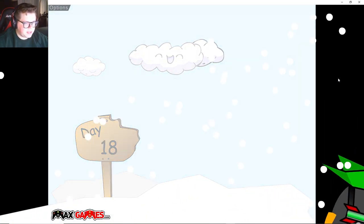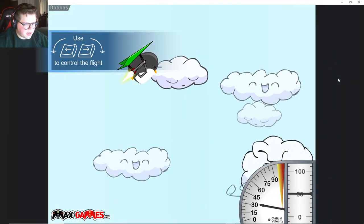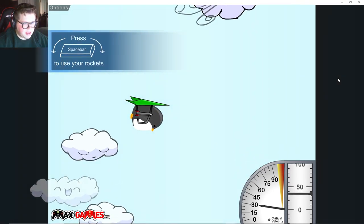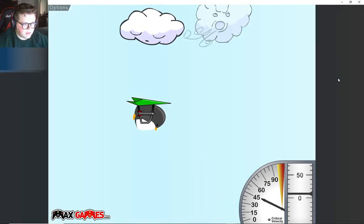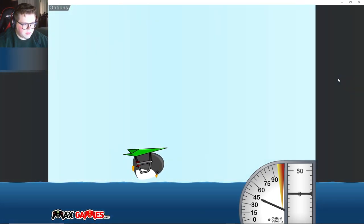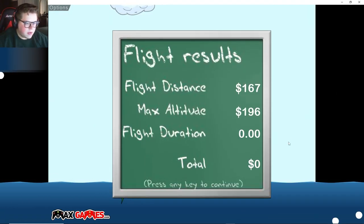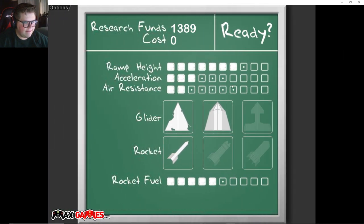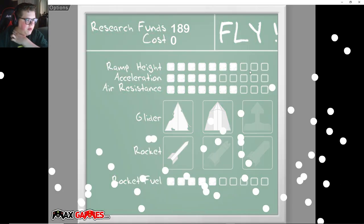Let's try to get another one or two achievements here - just go straight into the sky real fast. Maybe we can get that distance achievement. We did all right. I clicked too fast, I didn't see which one that was. Air resistance - let's just go ahead and get both of those really high.